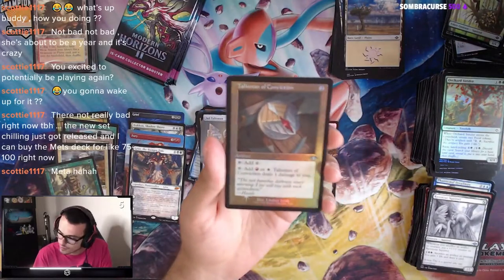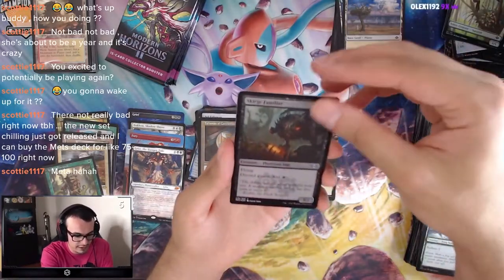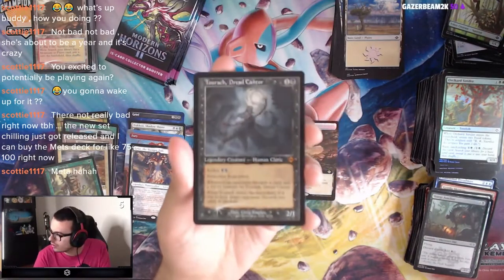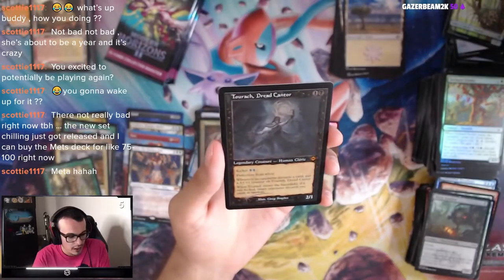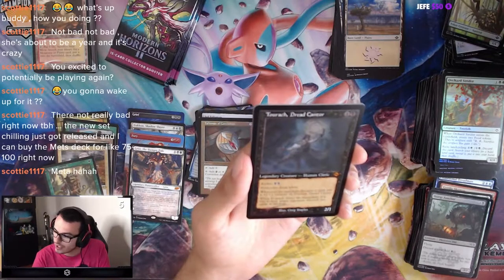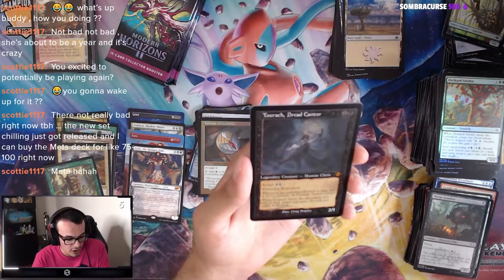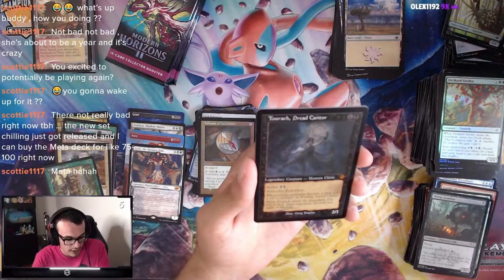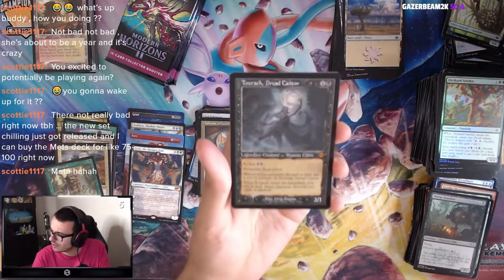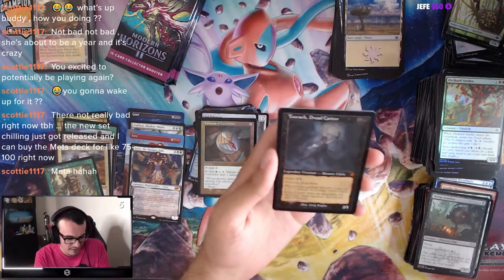Talisman of Conviction — the red and white Talisman. Scourge Familiar. We got Tourach, Dread Cantor — Mythic from this set. Two mana 2/1, Legendary Human Cleric with Kicker two black. Protection from white. Whenever an opponent discards a card, put a counter on this. Whenever it enters kicked, target opponent discards two cards at random. Tourach! That's pretty sweet. We got two Marsh Flats from the same box — what are the odds? That's insane!